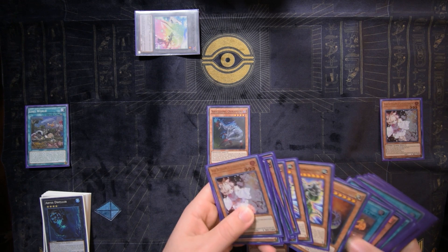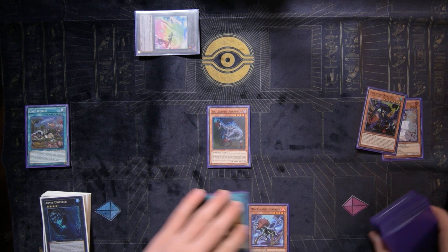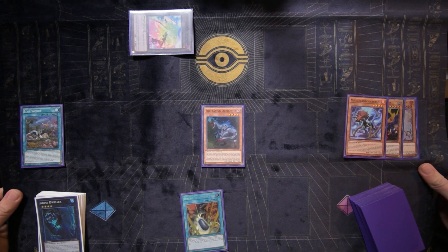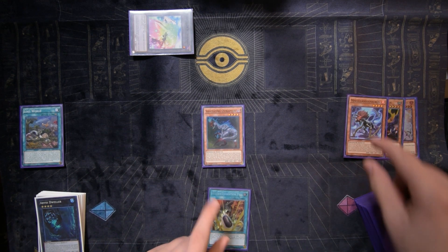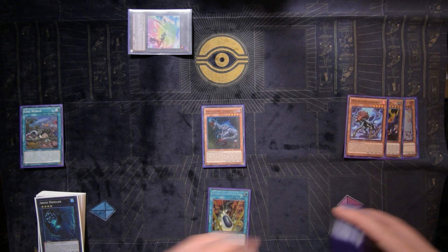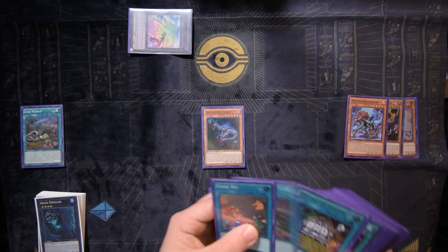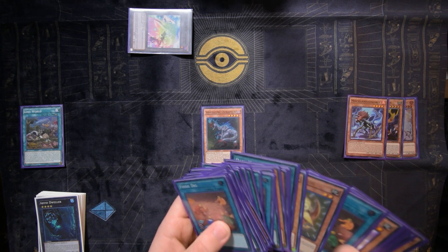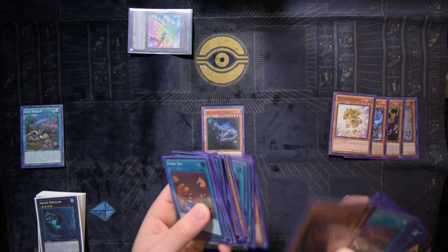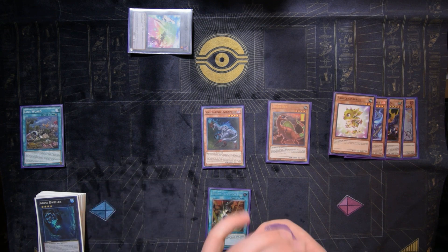Summon the token to their side of the field, then use Oviraptor's effect to dump Koatlas to the graveyard — when sent to grave, Koatlas lets you add Double Evolution Pill to hand. Now discard Miscellaneousaurus to protect all your dinosaurs this main phase from your opponent's activated effects. Then use Oviraptor's second effect to target the Lost World token — the field spell prevents its destruction and you destroy a Baby Sarasaurus from your deck instead. Baby Sarasaurus then summons Giant Rex from your deck. Note: Oviraptor does not get to summon from the graveyard yet since the token was not actually destroyed.